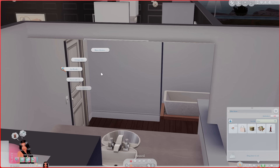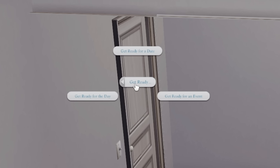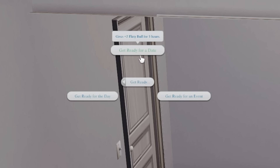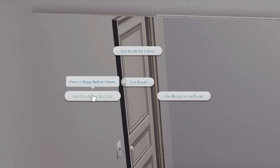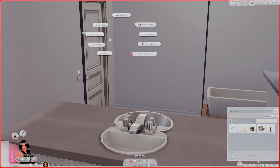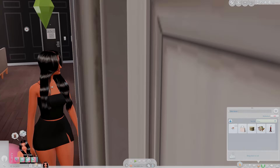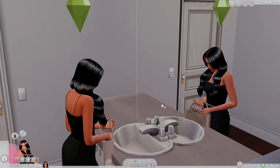There's also an interaction on the mirror. It says 'Get Ready' — you can choose 'Get Ready for the Day' or 'Get Ready for an Event.' It's 9 PM so let's do 'Get Ready for an Event,' which gives a +2 Confident buff for five hours. 'Get Ready for a Date' gives +2 Flirty buff for five hours, and 'Get Ready for the Day' gives +2 Happy buff. It's not just a visual — you actually get a benefit.